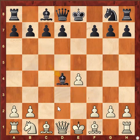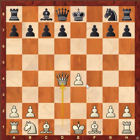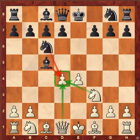So let us see — this happens and black ends up losing two pieces while white loses a pawn and a piece.